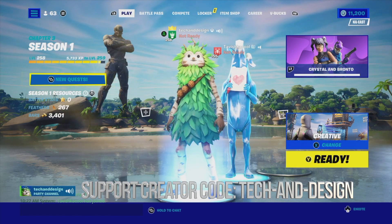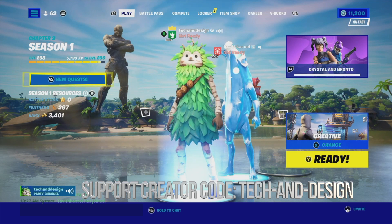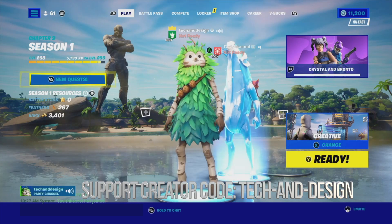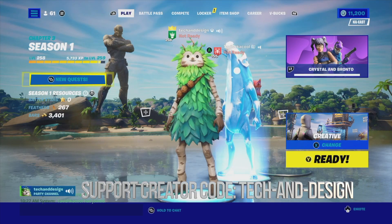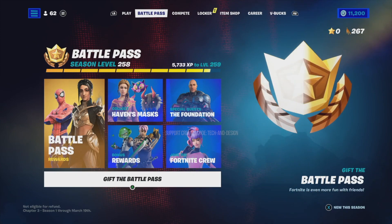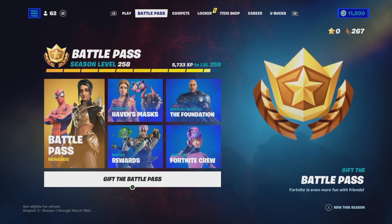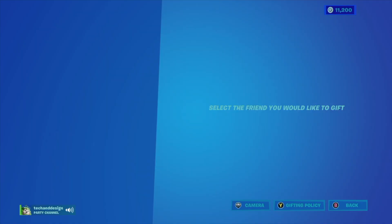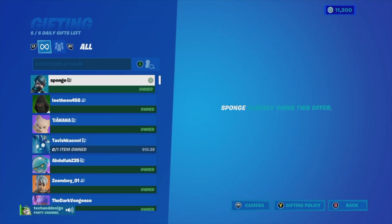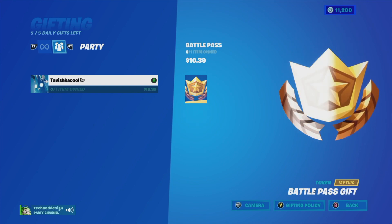Anyways, let's get started with the gifting. Right now we have Tabishka here, and what Tabishka wants is the battle pass since he doesn't have it. Let's just make sure — if we click on Tabishka's name, we can see that he does not have the battle pass. To gift it out, it's pretty easy. All we have to do is go to the second tab. This is if you already have the battle pass; otherwise it would be in the item shop. We go right into Gift the Battle Pass — right here is 'Gift Battle Pass.' I can see Tabishka is in my party and he doesn't own it.